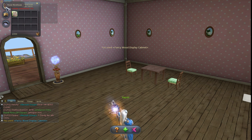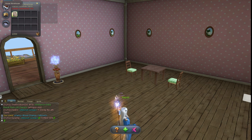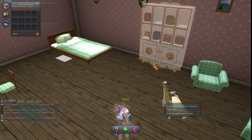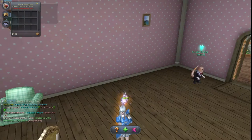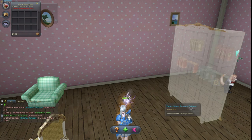It will show all the things you can register from your bag. Let's click on the one we have and register it. As I said, it could go back to one of three categories: the first is furniture, the second is walls, and the third is the floor.